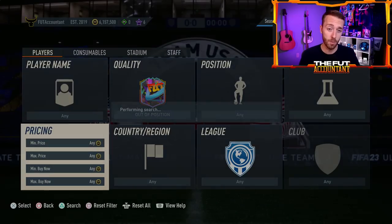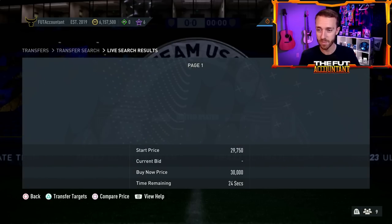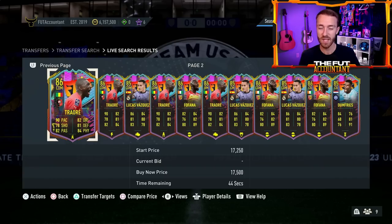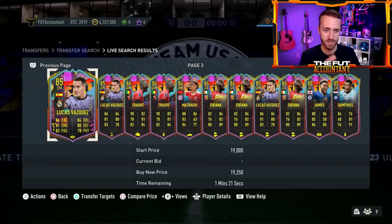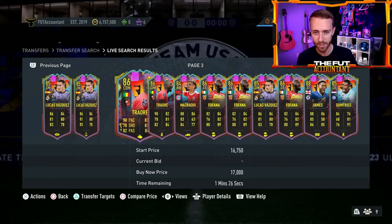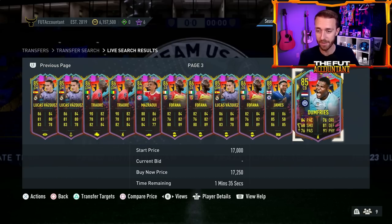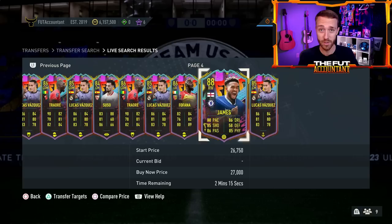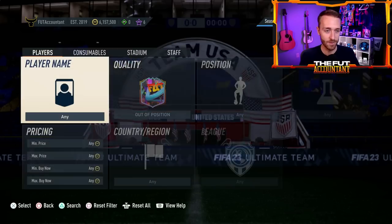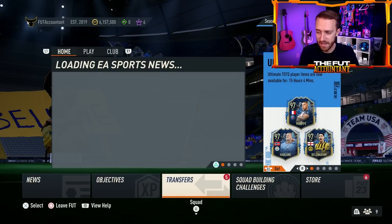Somebody mentioned on Twitter that this out-of-positions promo we had early in the year had cards with basically the same vibe as Shapeshifters — except Shapeshifters in the end game goes more crazy. These position changes and stat boosts we had early on were kind of nice — Reese James was pretty cool, Dumfries to center back was pretty good — but those cards didn't last long because the World Cup promo came right after. Shapeshifters usually hits different.